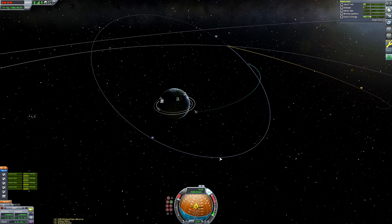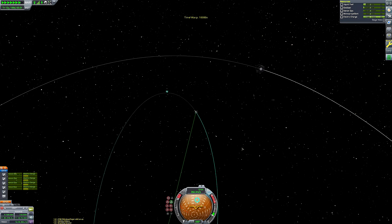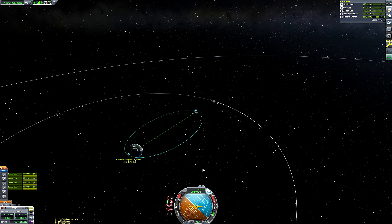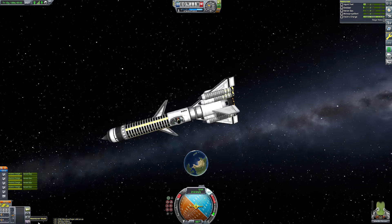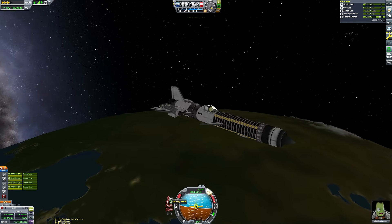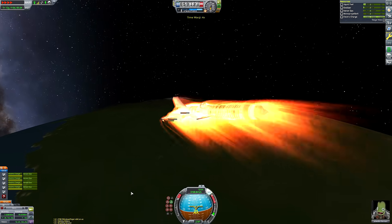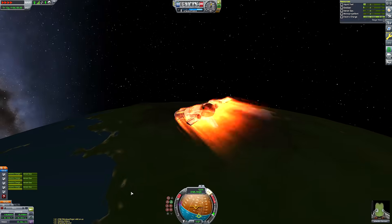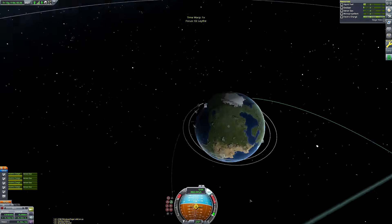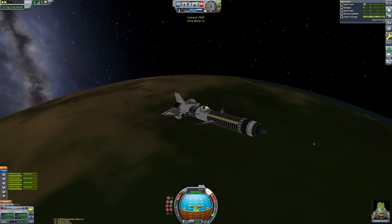Once again the Mun is here to ruin our day — we got another unwanted Mun encounter, so I had to burn more than needed to avoid getting another gravity assist off the Mun sending us onto an orbit too eccentric to recover from. That pushed our periapsis a bit lower than intended, requiring a quick prograde burn to correct it — wasting more of our rapidly depleting delta-v. Now we'll do several aerobrake passes, maintaining a fairly sleek low-drag profile to protect the RTGs. We are playing on 100% re-entry heating, no custom values.